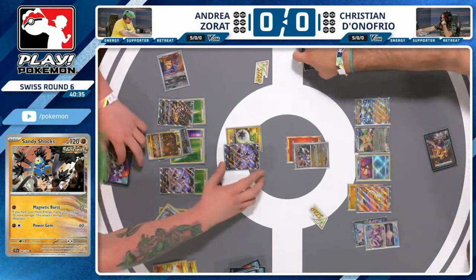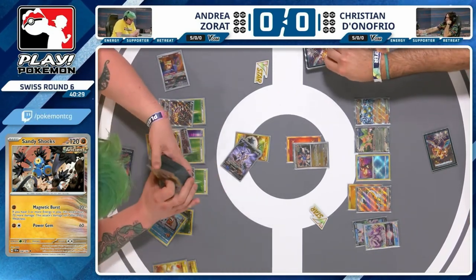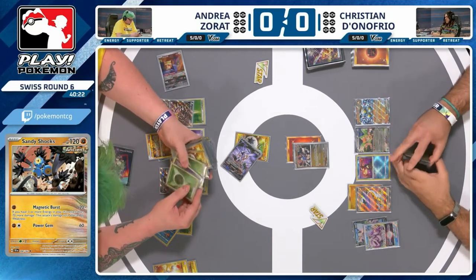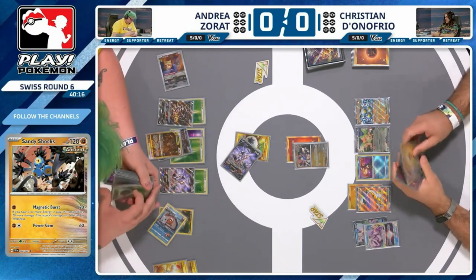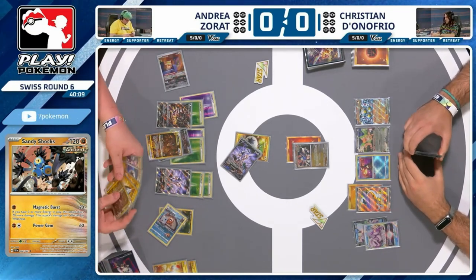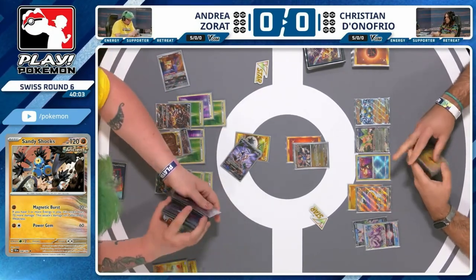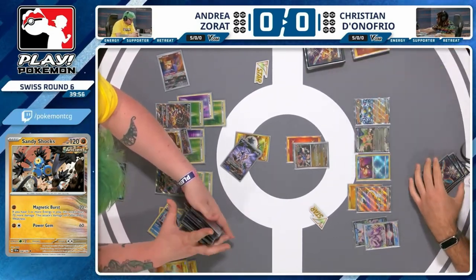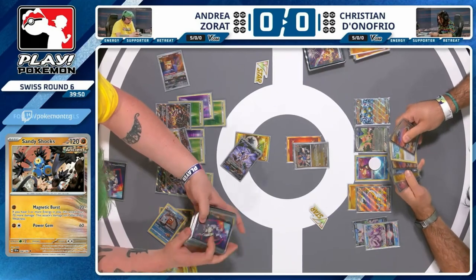Retreat — interesting. No, it's going to be just an attack here once again. Trinity Charge, charging up. Andrea wanting to keep the high retreat cost Sandy Shocks in the active, thinking it's possibly helping him right now. I like the choice to not use Iono, because if you do Iono and just take a one-prize knockout, you're going to end up losing that race very often. You have to respect that Christian's damage output can get ridiculous on certain turns. You want to take the first two-prizer and hope you can keep up with the prize trade — Christian's big attackers are all two-prizers, so the goal is you just start trading two prizes. You want to get the first one. Your Trinity Charge isn't perfect, but you're getting energy on the board, building up your attackers. It is better than nothing, and better than giving your opponent a new hand.